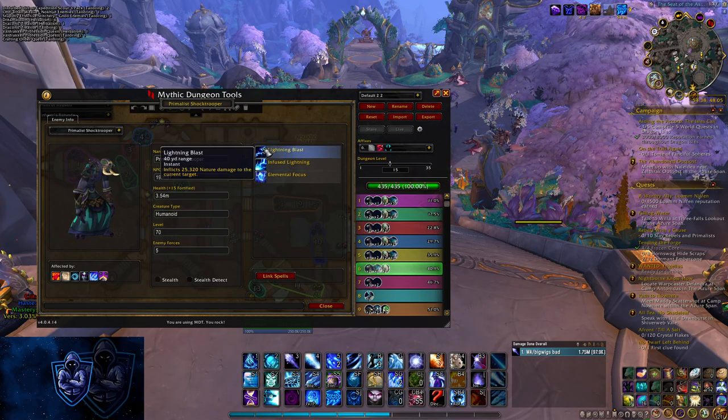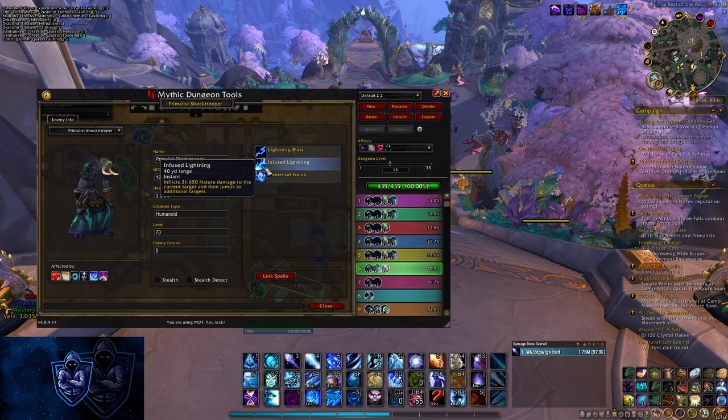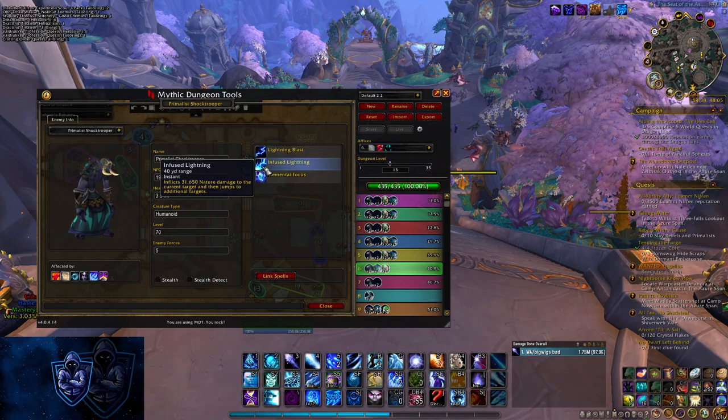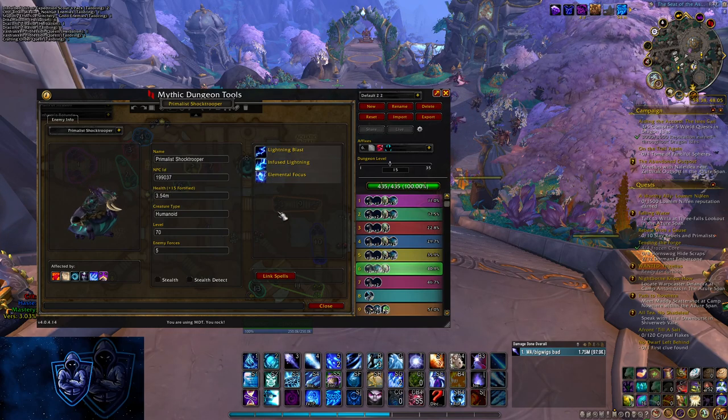The spell they cast is called Elemental Focus. If this gets off, it gives them Infused Lightning and then makes Lightning Blast hit every other target as well as you — so instead of just hitting one target, it hits everybody. This is basically a must Spellsteal if the cast gets off. It does give you the buff itself, but you can't do anything with it. If this cast does get off, which it shouldn't because you should have interrupts set up for it, this is basically a must Spellsteal, especially on Fortified Keys — it will wipe the group.